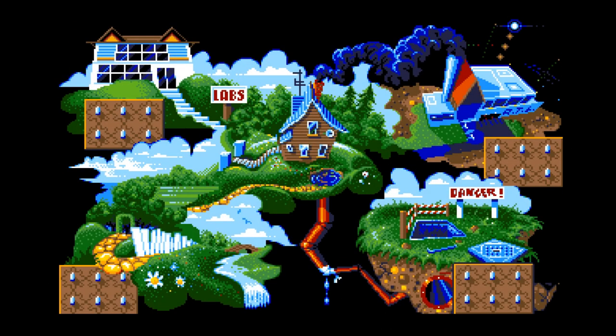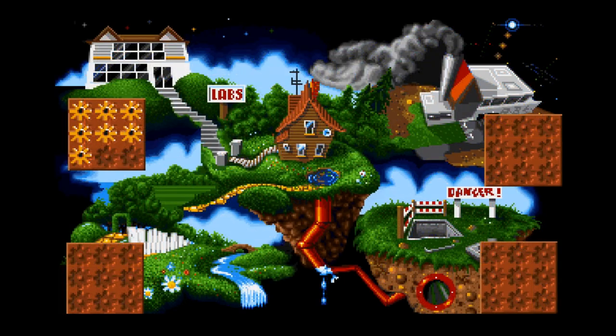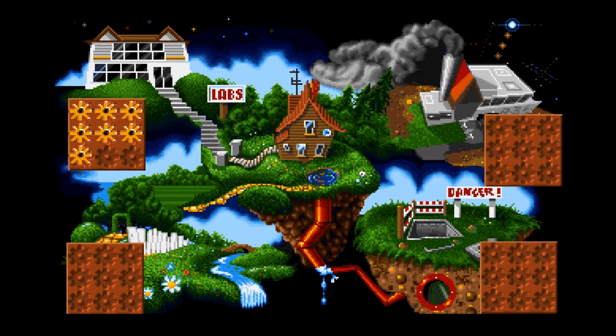It doesn't take long before you're at the map screen, and depending on the version, you will either have 24 or 36 levels to complete. The original Amiga release had 24 levels, but when they worked on the AGA and the SNES release, they found the time to add 12 more. You are free to select any of the four worlds, and if you get stuck on a level, you can return here to pick a different world. But you have to complete the levels in order in each world, so this feature is great until you get stuck on all four worlds.